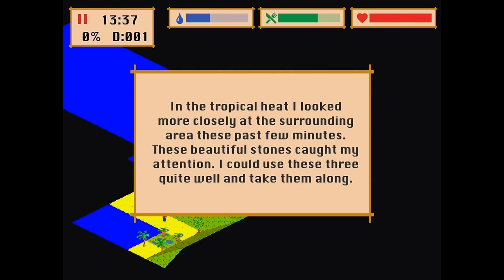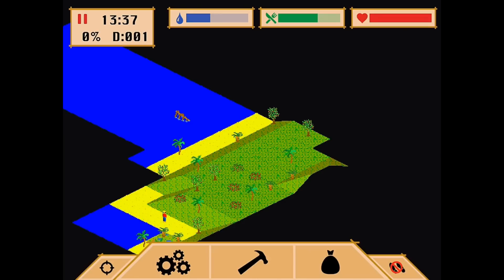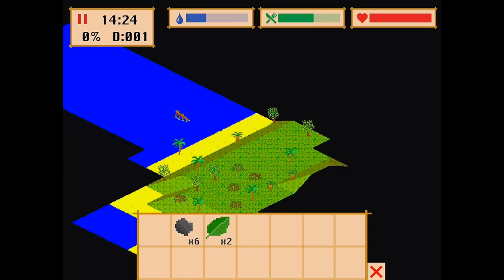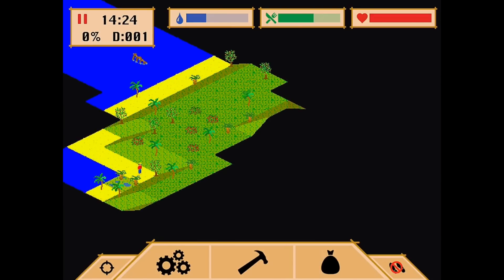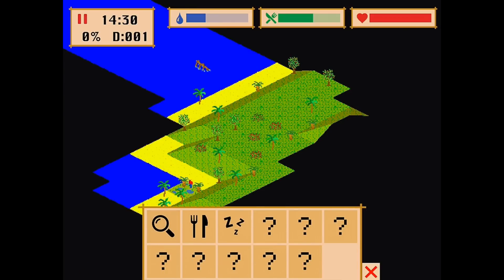In the tropical heat, I looked more closely at the surrounding area these past few minutes. These beautiful stones caught my attention — I could use them. There we go, we have three stones now. I think you only need one stone and a branch to make an axe. So we'll keep moving on down the beach because we have to find water at some point too. That is a very important thing to have. Found some more stones — we're finding stones in groups of three, which is kind of cool. Obviously you can't drink seawater because you'll get dehydrated and die because of all the salt. But this looks like a little lagoon that's pooled up on the beach, so I'm wondering if maybe there might be some water here.